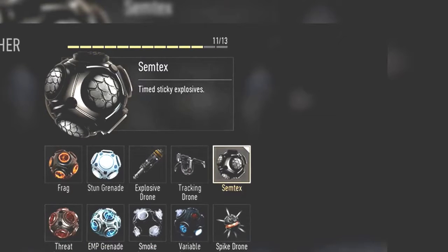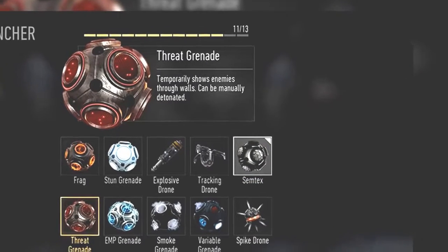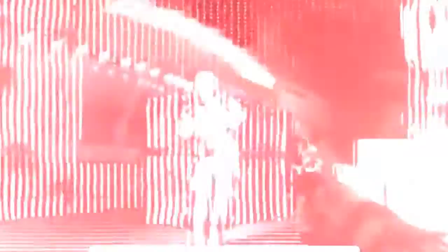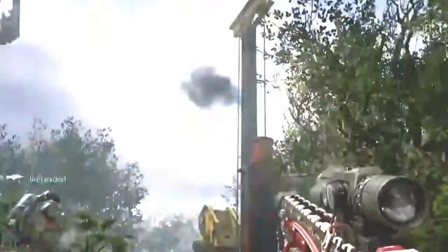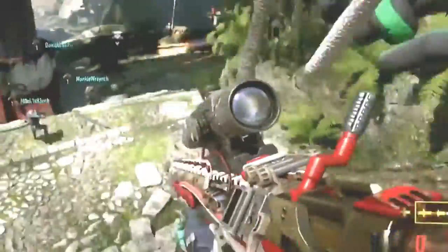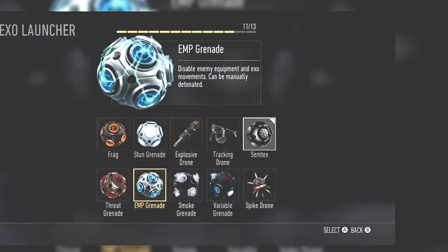Our sixth exo launcher is the Semtex — the same old Semtex, a timed sticky explosive. Going on to our seventh exo launcher, we do see the Threat Grenade, which we saw in the multiplayer trailer. It temporarily shows enemies through walls — a mix-up between Recon and the Oracle system from Call of Duty Ghosts. It can be manually detonated, meaning you can throw it and it detonates on its own, or maybe you can plant it and detonate it via the d-pad.